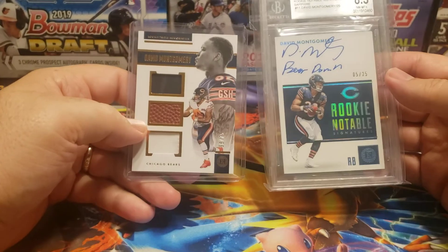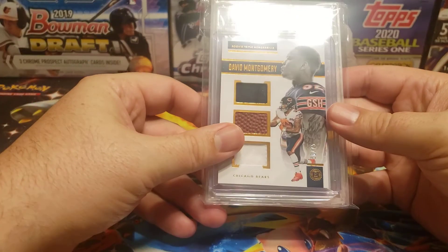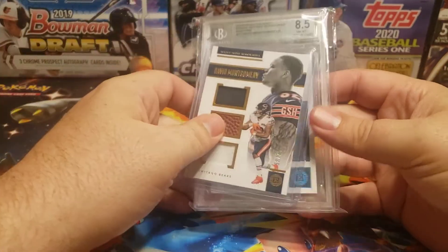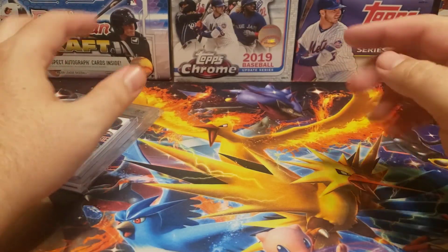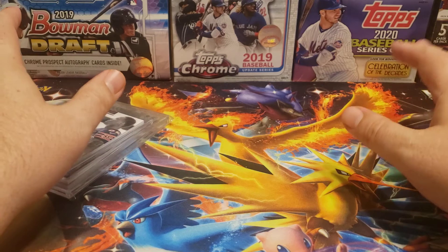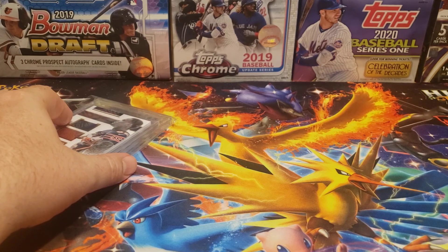There you have it, folks. Real fast — just two cards from this case break summary for 2019 Panini Encased. Let me know what you think and feel free to leave a comment below. Go ahead and hit that like and subscribe button. I hope everybody's staying safe out there. Keep on collecting and I will see you later.